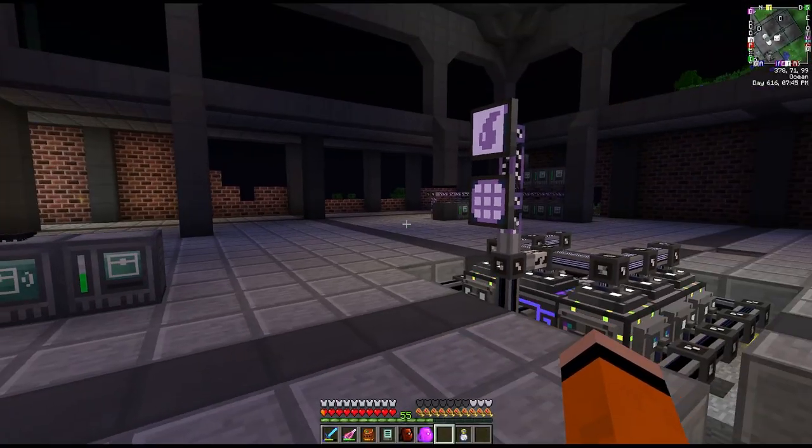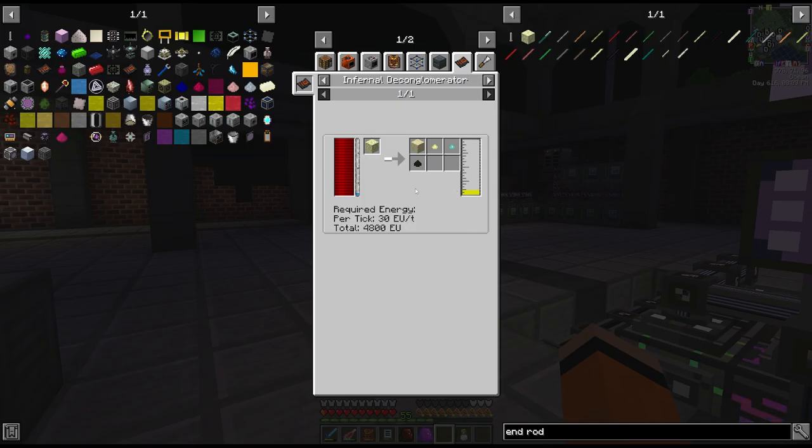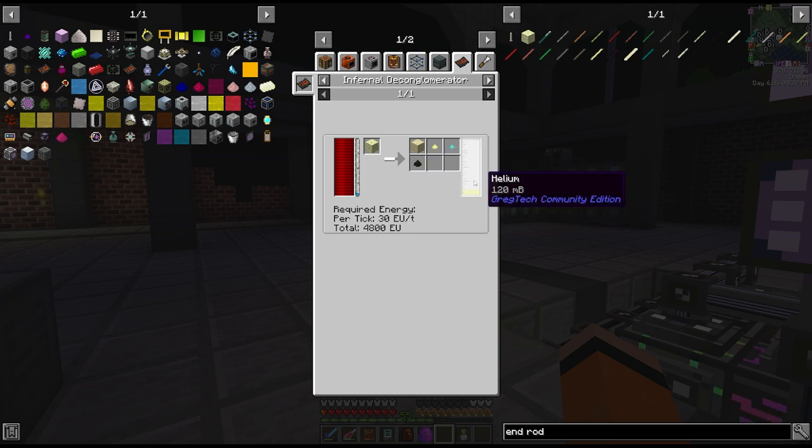I have some big plans for today, the first of which is visiting the end. I'd like to visit the end so that we can get easy access to endstone, and we can use this in a modular machines multi-block in order to get platinum, enderpearl dust, tungstate and also a bit of helium.